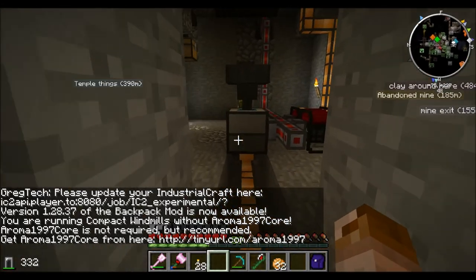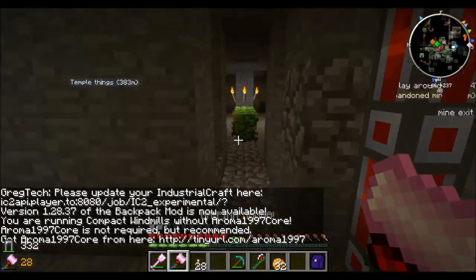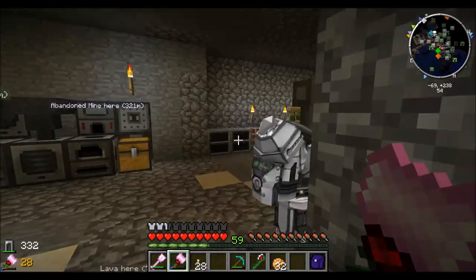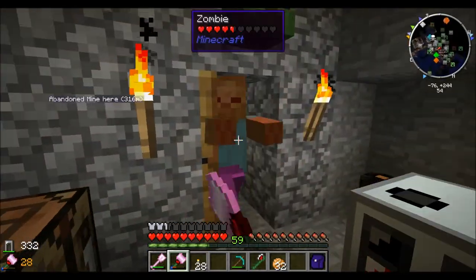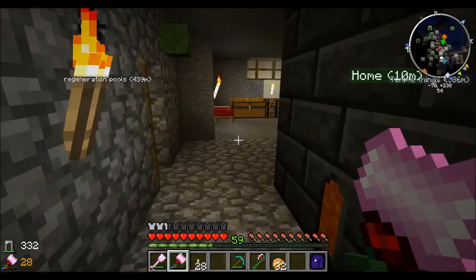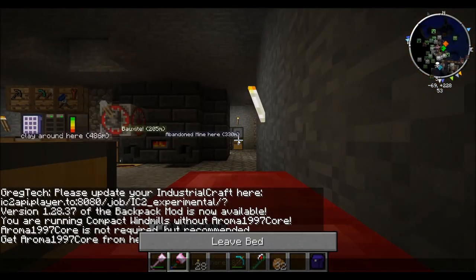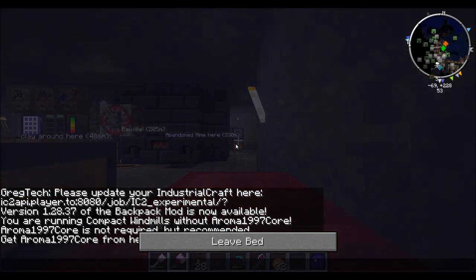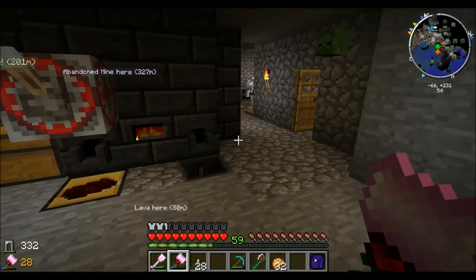Hello everybody! We are back! And, as we know, there's a zombie at my door upstairs. There we go. I could just put an iron door in place, couldn't I? Why was he on the wall? Well, burn everything, burn.